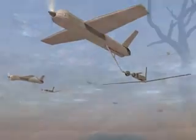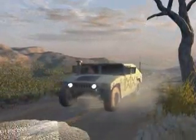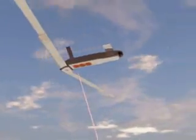The Dominator can communicate with a variety of command and control structures. In this case, a mobile unit. The Dominator has located a mobile missile transporter and requests permission to attack.